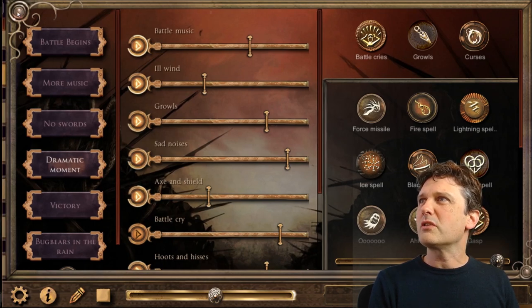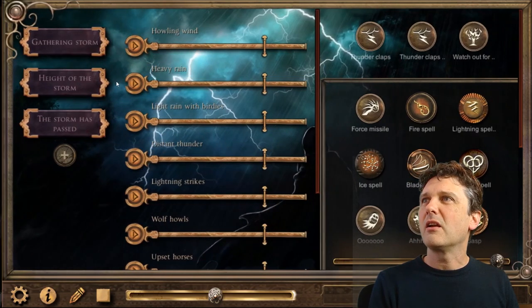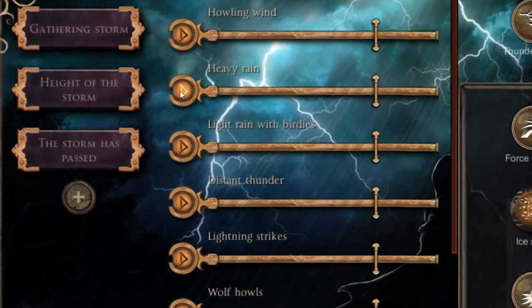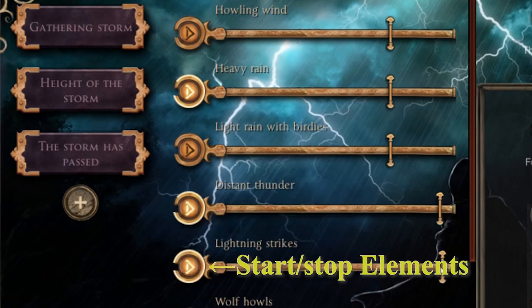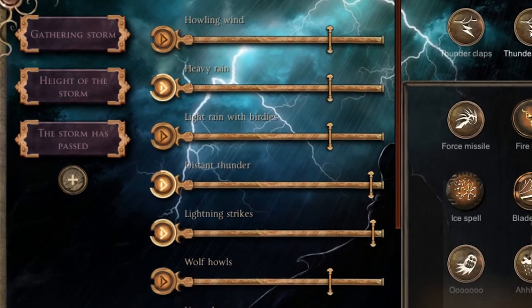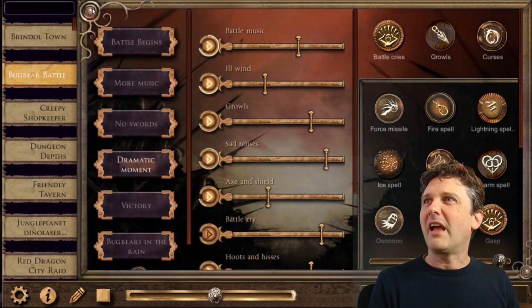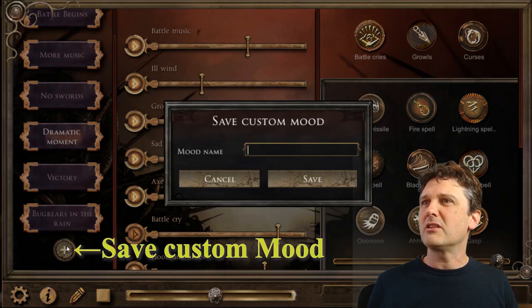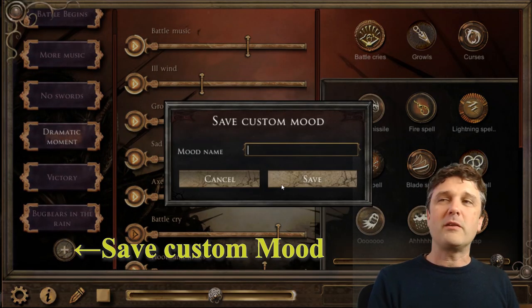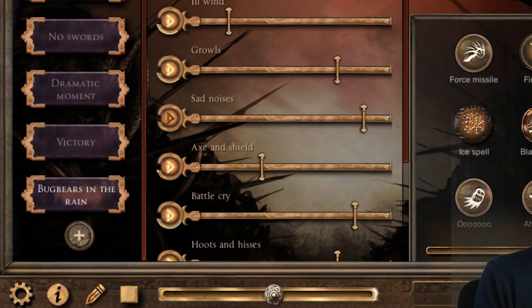I can also do this, which is super cool — go over to the Storm sound set which is now installed, and while all that other sound is running I'm going to start some rain, thunder and lightning. Now I have a mixture of all those things. I can go down to the bottom here, type 'Bugbears in the Rain' — which I have already done — and hit Save. So now that is a preset.